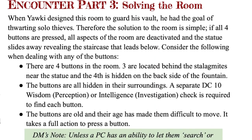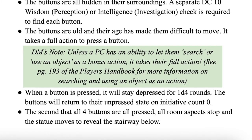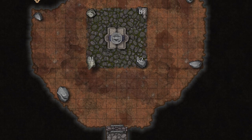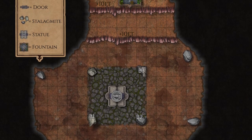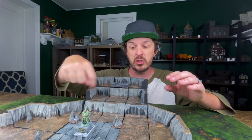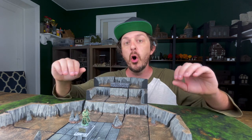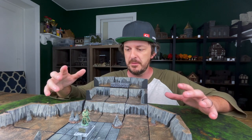The answer is that of the four stalagmites in the center, three of them have buttons that are relatively easy to see. But there is also a button way up behind the fountain. On purpose, we want this area to stand out so players think there is likely something up here — this isn't one of those gotcha moments where they should have looked behind a specific stalagmite. We're trying to make sure players can figure the puzzle out. Once they find one button on one stalagmite, they'll assume buttons are on all of them. When they find three but not the fourth, they'll hopefully look for it. Investigating around the fountain area will reveal it. Once all buttons are depressed, all the traps are deactivated.